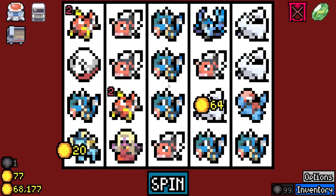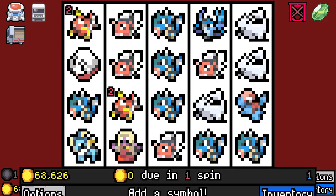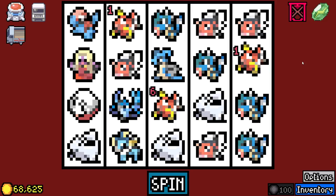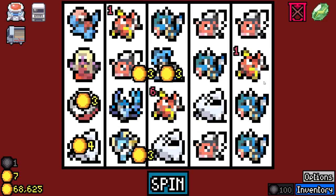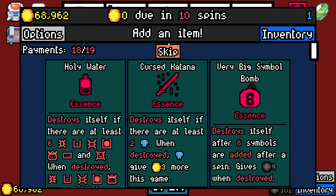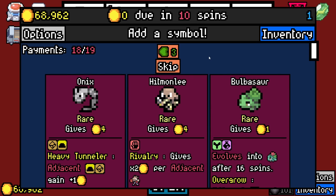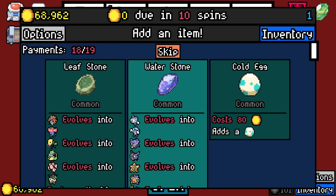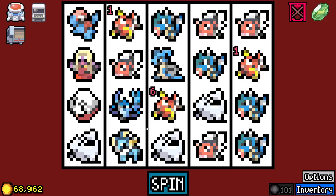Gotta figure out what to do with the suspicious truck here. Probably just come back when we have something else. Like, could we make something cool out of a freaking Articuno? Probably. I'm gonna save up my rerolls — but truthfully, we just want to remove everything and just do the funny Gyarados thing.